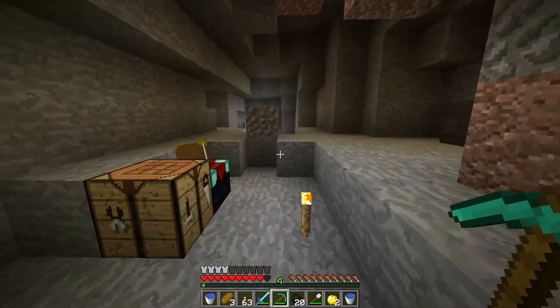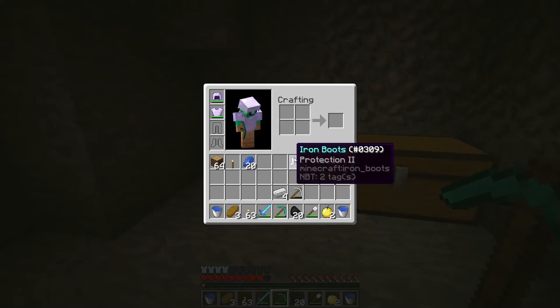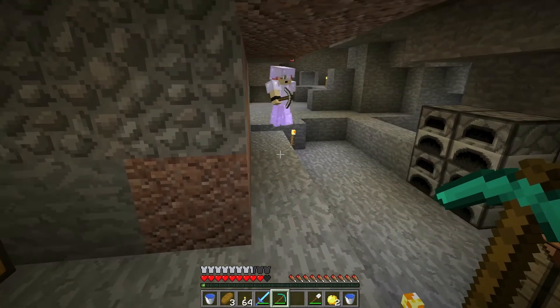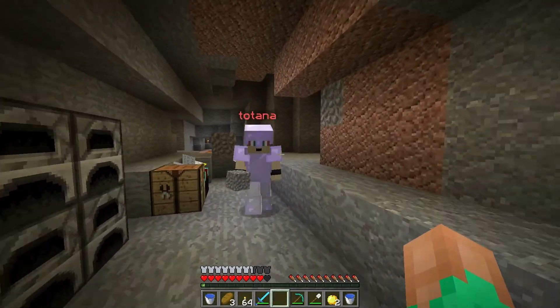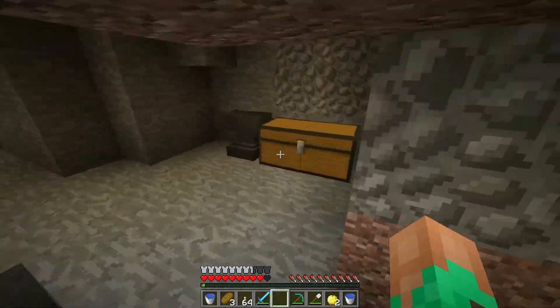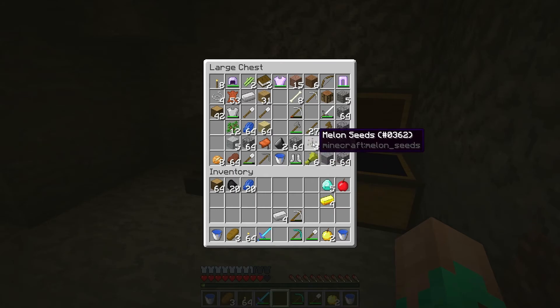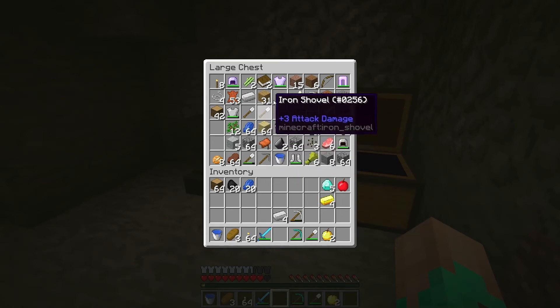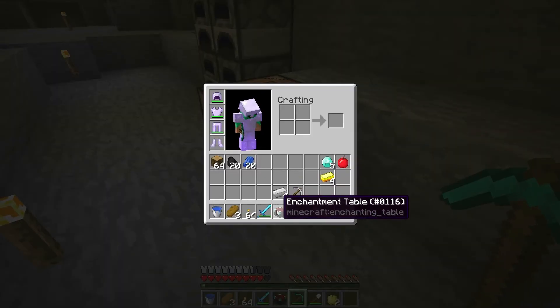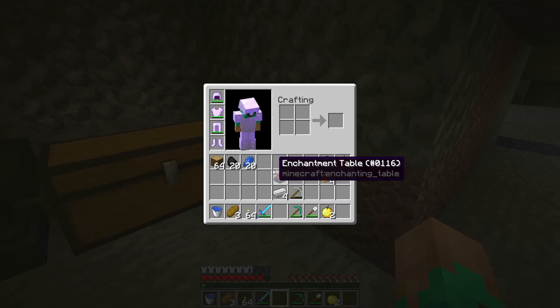I got some Protection two boots, some Protection one leggings, Protection two chest plate. I hate horses — horses are the reason I lost the last one. Oh there's a spider — is it a regular or cave spider? I think we'll be okay. I feel like we should just go straight over to the other team and kill them.